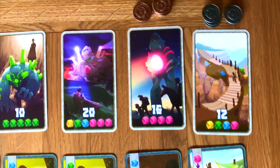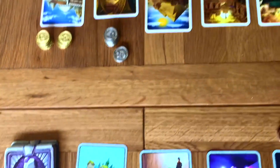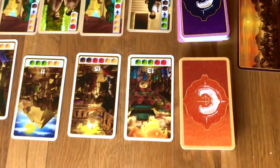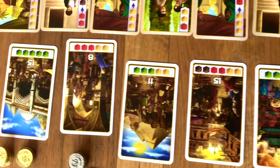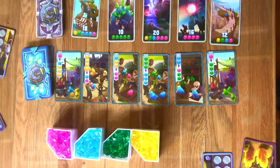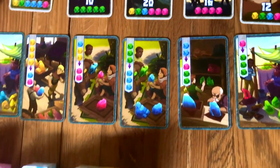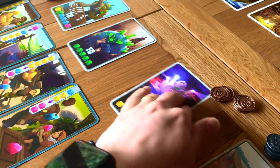The final thing you can do on a turn is to buy a golem or a trade deal. As I explained, they have their crystal costs — you must have those in your caravan, you trade them in and pick up the appropriate golem or trade deal. That goes in a pile next to you, potentially triggering the end game, as the person who buys the fifth golem will end the game at the end of that round once you get back to the first player.